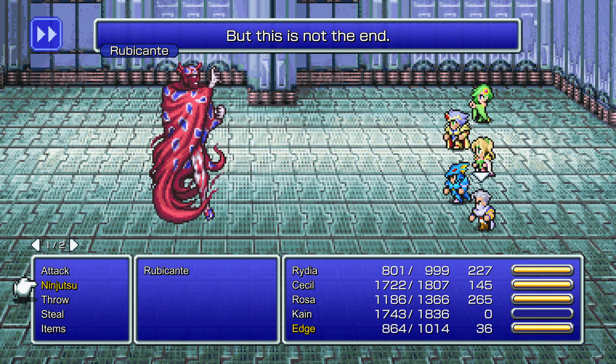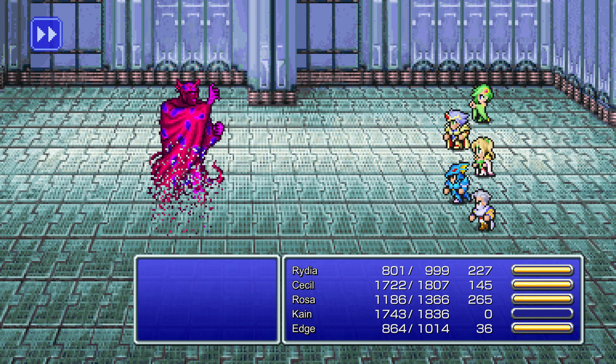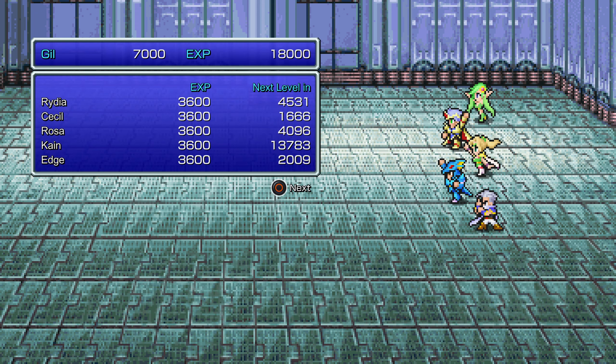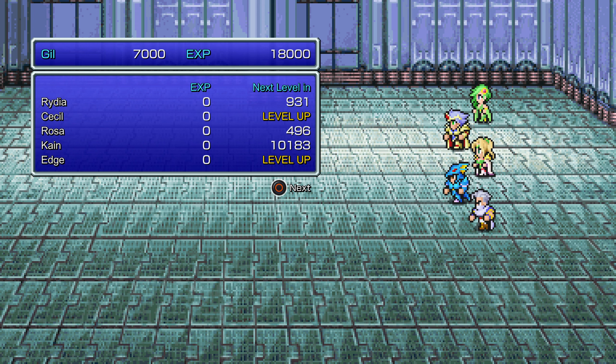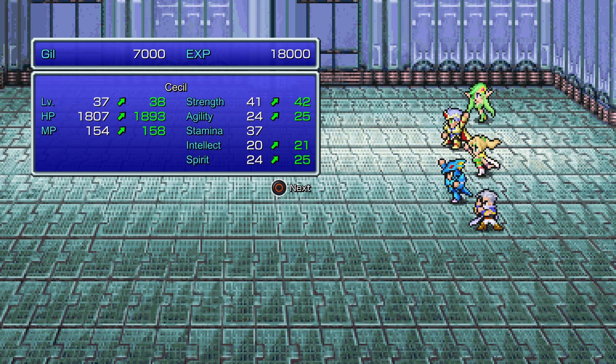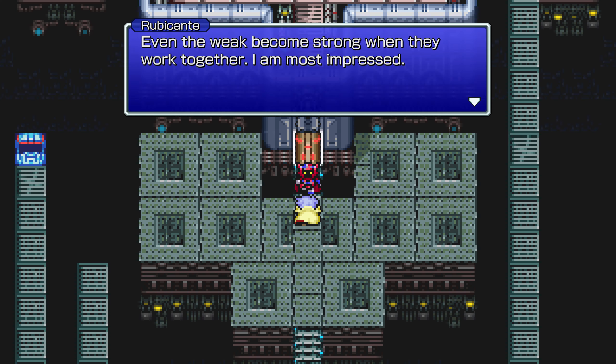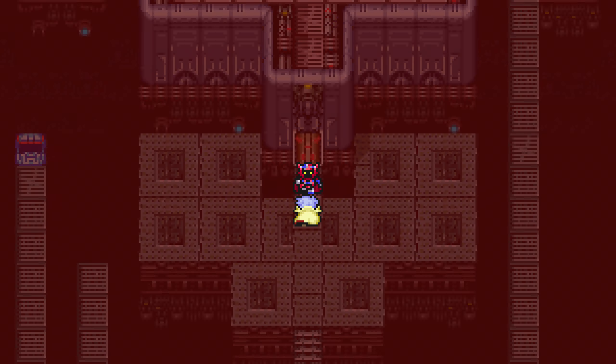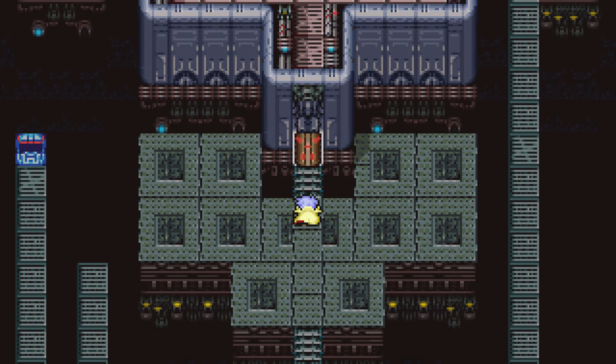Alright! I know that if you get his HP below 1,000 it triggers dialogue in previous versions. I think he might always do that in this version — at least when I was practicing, he always said those lines upon being killed. Because otherwise, like in the Super Nintendo version, he'll just die from his HP being reduced to zero and that's it. Cecil is mostly only useful for healing during the boss fight against the Elemental Lords.